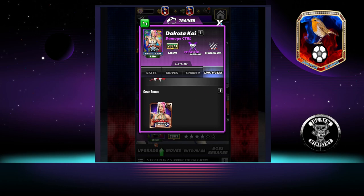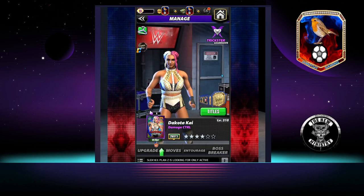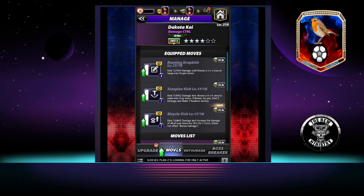And just the standard set of gear. Into the moves, we are going to run triple black. The first move is 4 MP — the Running Drop Kick — dealing 127,934 damage, and you choose a 3x2 area to swap into purple gems.